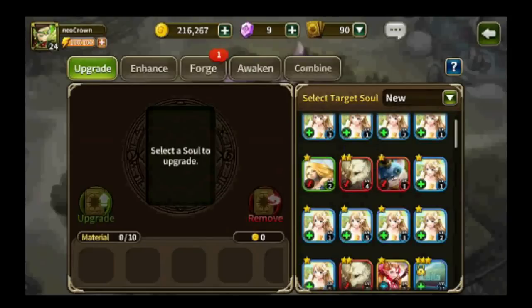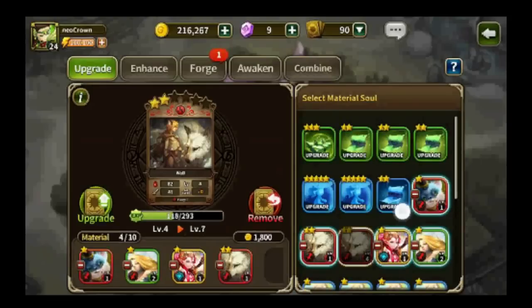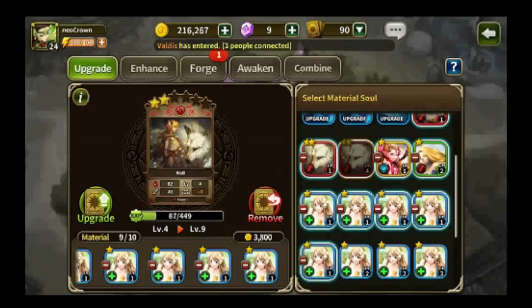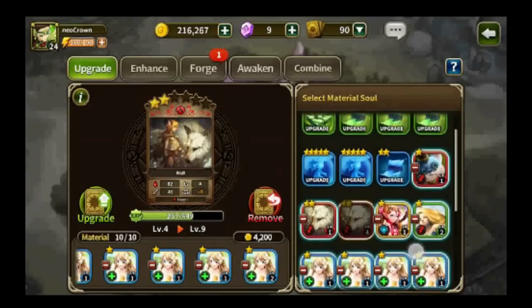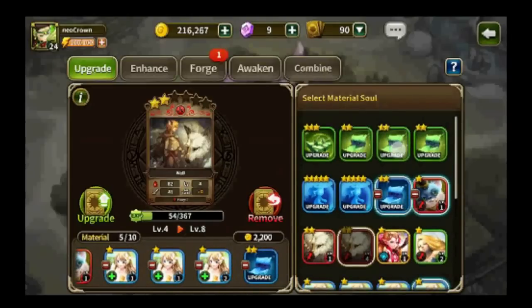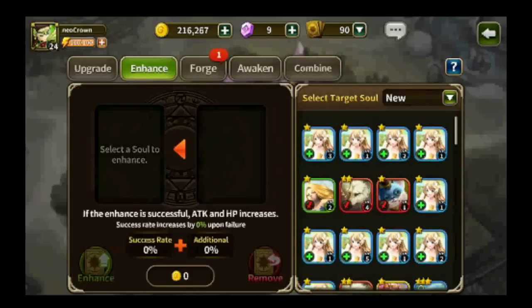Let's get to upgrading. Choose this soul — I tend to only increase the levels up to 15, maybe more, because any more than that the costs will increase quite a bit. Once it's at a decent level, I will use these upgrade materials which you can farm from the maps and also the dungeons. It will give more EXP and you try to max that soul out. A two-star soul has a max level of 30; a three-star soul has a max level of 40.